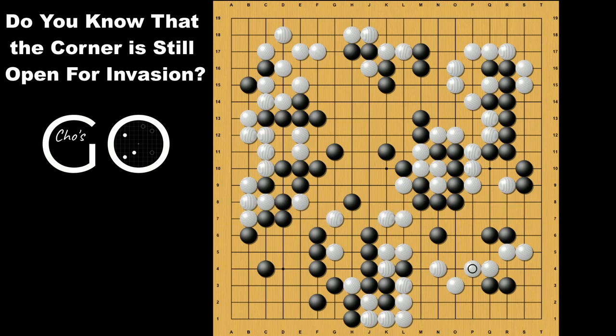Did you get one? The first way Black can do is this attachment, like the previous variation. This move works because Black can connect underneath like this again. Then back here, what if Black cannot connect underneath because there is no Black stone on the second line like the A stone? In that case, Black should play differently, and in this situation, this is the killing move for Black.